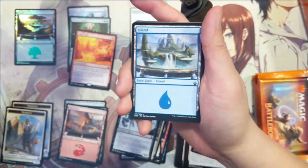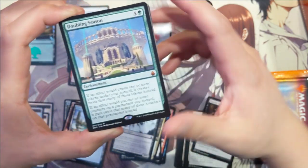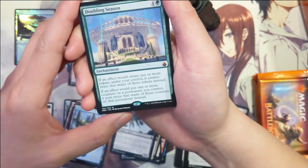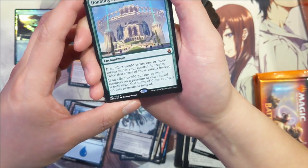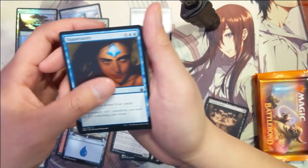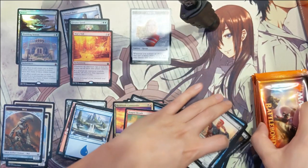Alright, we got a mirror token, we got an island — oh yes, Doubling Season! As far as mythics go, I think this is one of the best ones. If an effect would create one or more tokens, your controller creates twice as many. If an effect would put any counters on, it doubles that as well. Very nice! Oh man, I'm loving this Battle Bond — getting such good pulls.